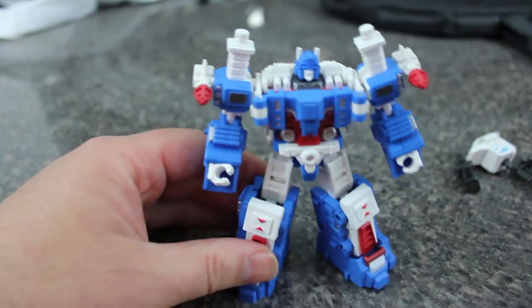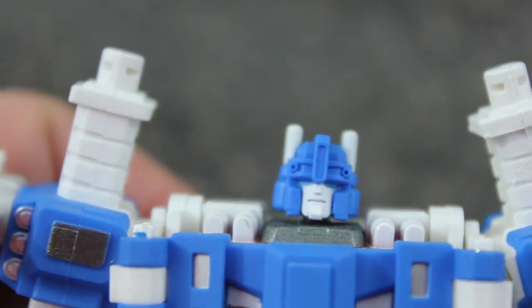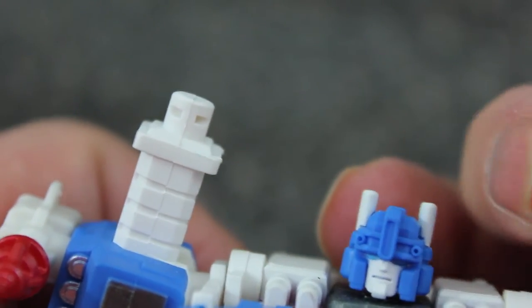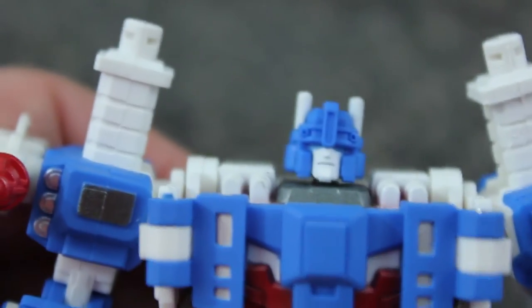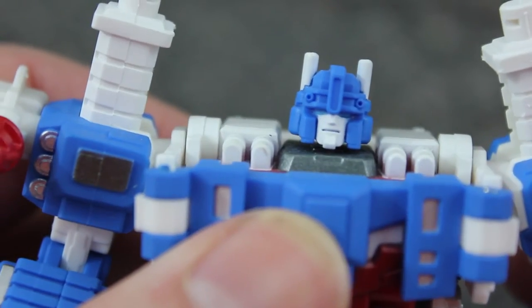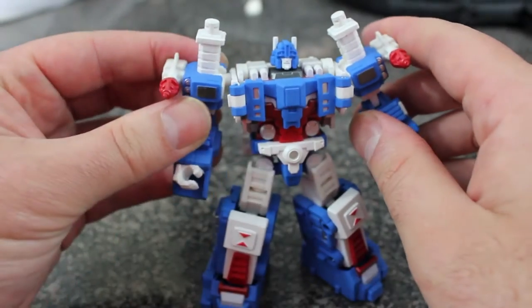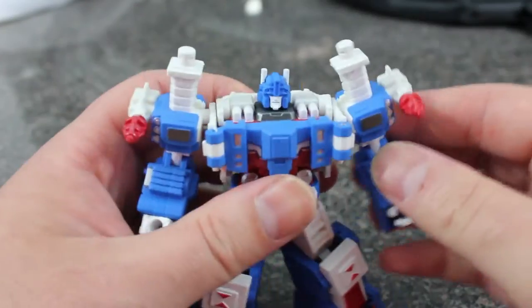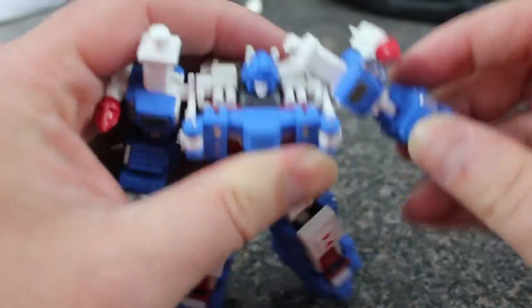He looks marvelous — he is fantastic. Look at his head. His horns are a little short, but for a legends class he does scale fairly well. It's a very nice looking head. My favorite thing about this guy is his poseability. The head is on an extremely tight ball joint. No light piping — everything's painted. Shoulders are on ball joints too.